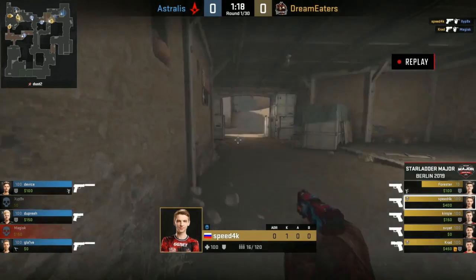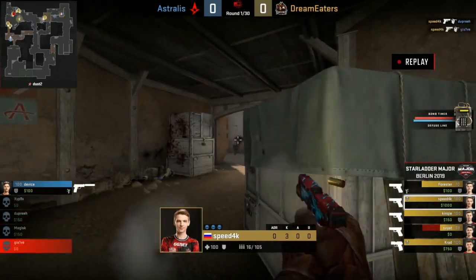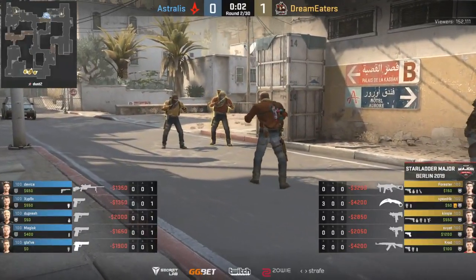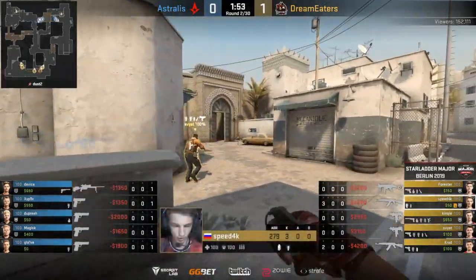Get those Scouts going. That's a nice one from Speedak. Beautiful. He absolutely owns the flank. It's a nice little added detour to the B rush to have someone do a cat drop like that. Lovely stuff from Dream Eaters.